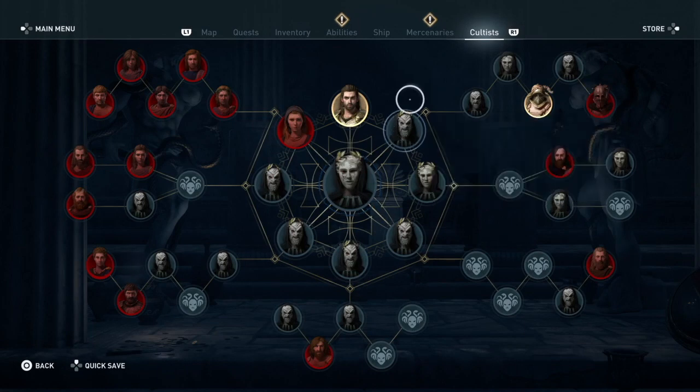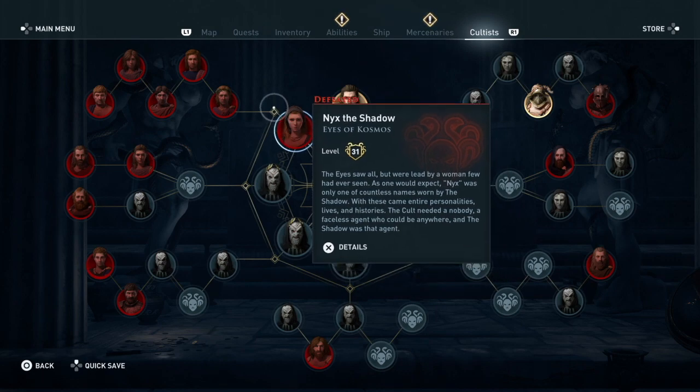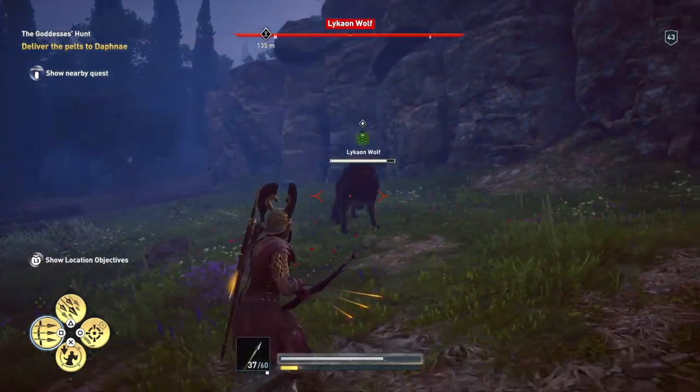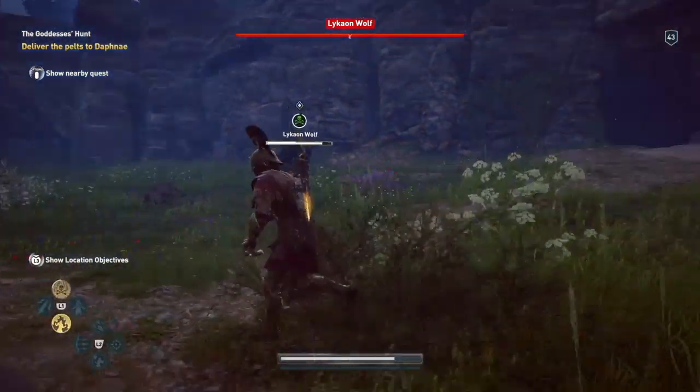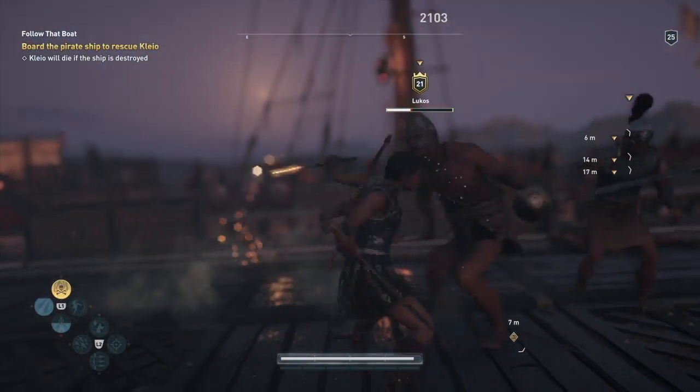Cultists are your personal bounty list — you need to find and kill all of them. This is one of the main quests in the game. They are the reason behind everything bad happening, and they need to be taken down. Anyway, this game is very outstanding — the fighting styles are great and very different from older Assassin's Creed games.